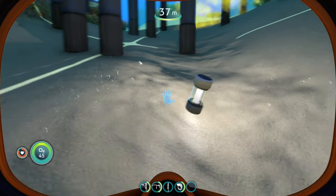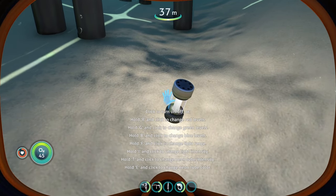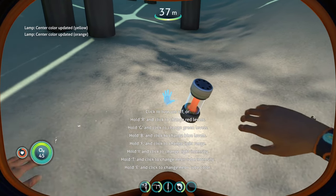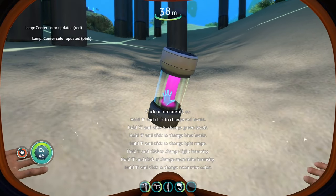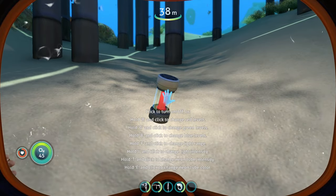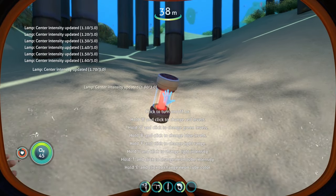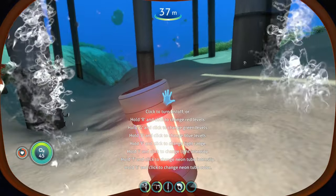The other exterior buildable is the lamp, which is essentially a big light. It's kind of small but looks cool, and you can change the color of the little neon tube inside it. You can also change the intensity of the neon tube by holding T and clicking.